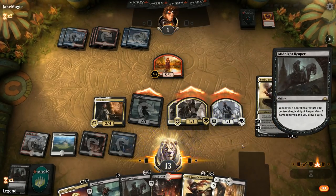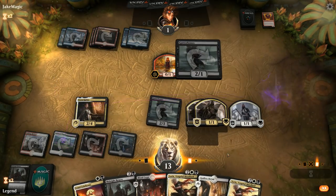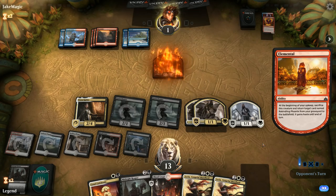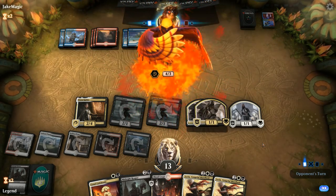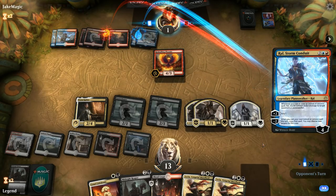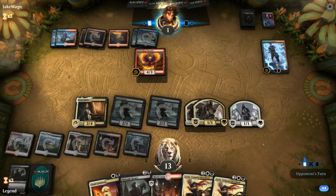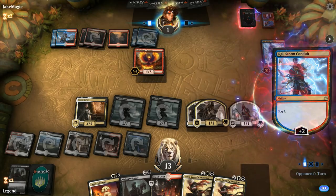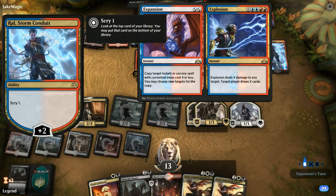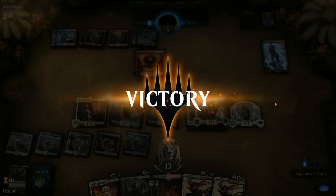We draw two more cards and play Gutter Bones — we could take two to play Celebrant but don't want to get burnt out. That Shock going to our face earlier was very questionable, otherwise they might still have been in the game. Opponent is playing Ral, Storm Conduit so they do have the infinite combo with Expansion/Explosion, copying another Expansion/Explosion, but they don't have the mana to pull it off. We win the game and get to see Teysa in action — lifelink on tokens, more damage with Judith, more cards with the Reaper.